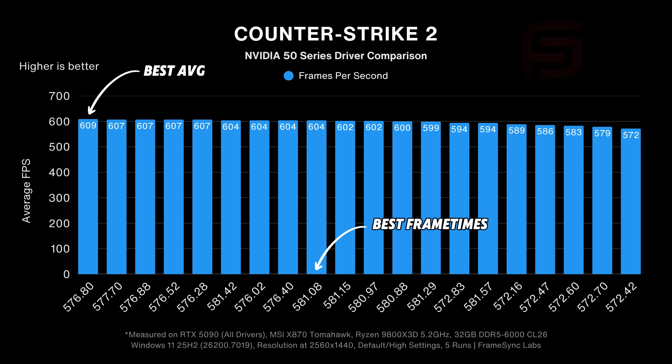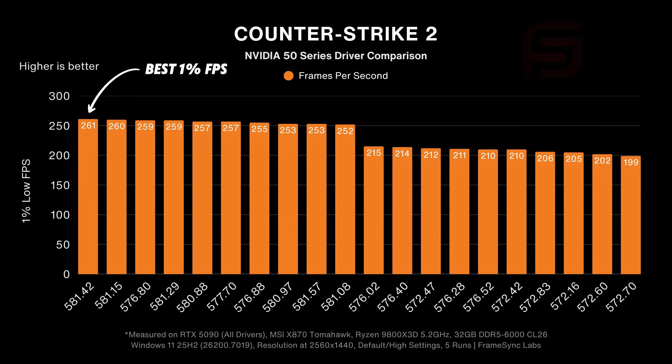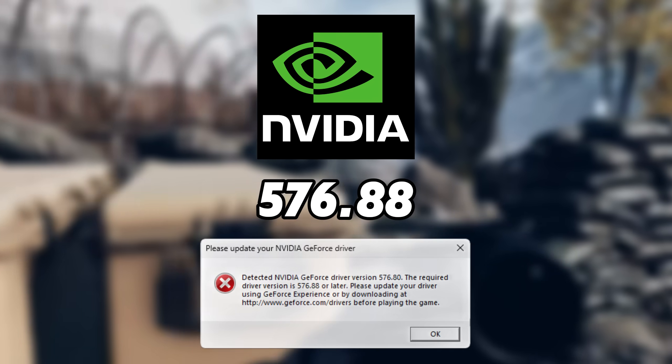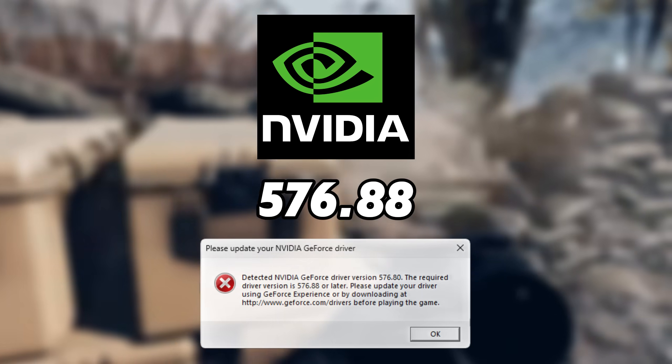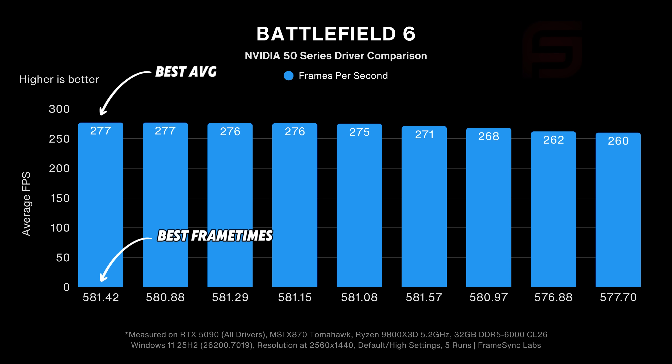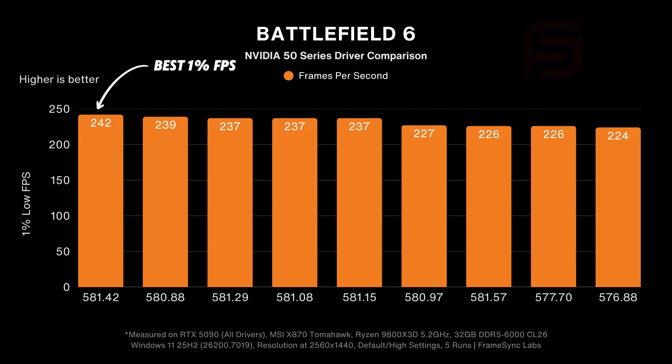In Counter-Strike 2, most drivers performed similarly with a few exceptions. For average FPS, 576.80 came out as the winner, and for 1% lows, 581.42 almost tied with the next four drivers. In Battlefield 6, only 9 out of 20 drivers actually worked — the rest couldn't even launch the game — but version 581.42 placed first on both average FPS and 1% lows.